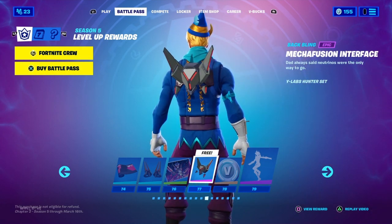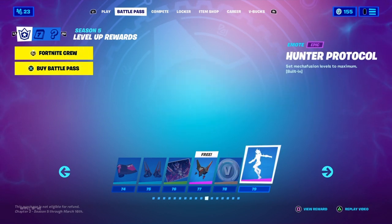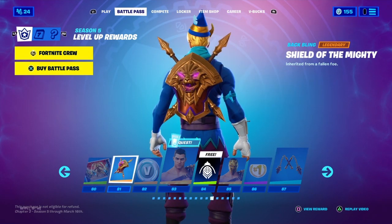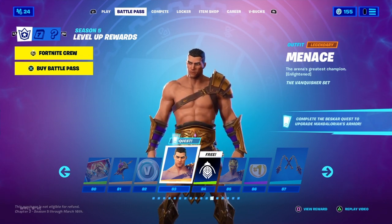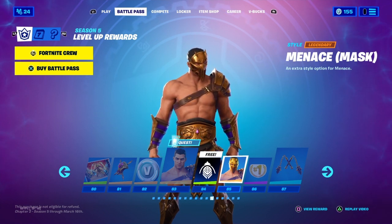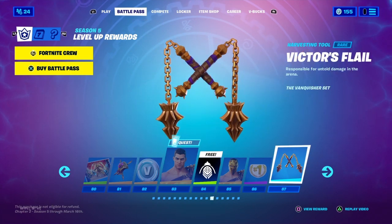Tier 77, Microfusion Interface, Black Blaine. Tier 78, more V-Bucks. Tier 79, Hunter Protocol. Tier 80, and then they use range. Tier 81, Shield of somebody. Tier 82, 100 V-Bucks. Tier 84, Banner Icon. Tier 85, Mancake's Mask Style. Tier 86, Emote. Tier 87, Victory Laurels Pickaxe.